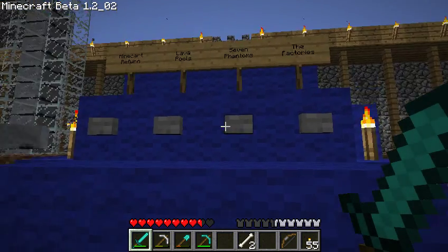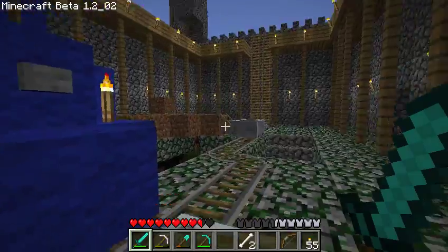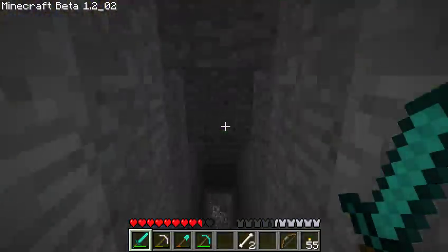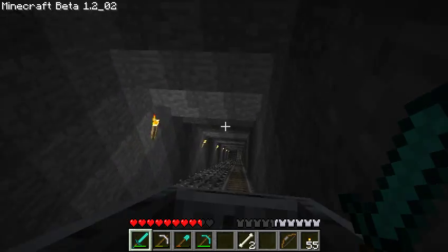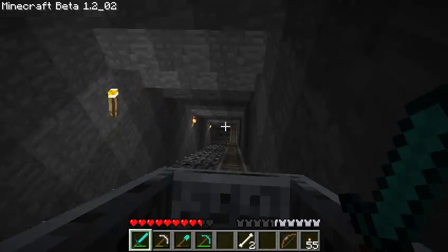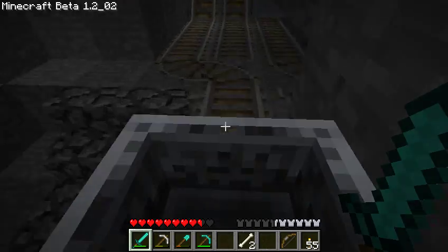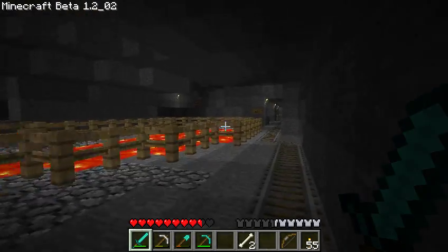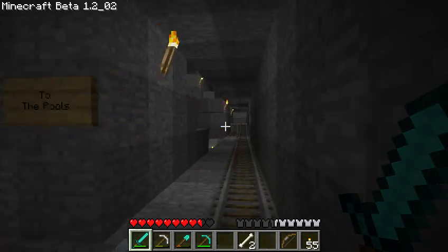Let's go down to the lava pools. When I hit the lava pools button, here comes our double booster cart and we're headed underground. This is actually the first tunnel I built in this world — it's a very old world. It started back when there was winter mode and I found my first lava there, and I kept finding these lava pools and I was amazed. It was great.